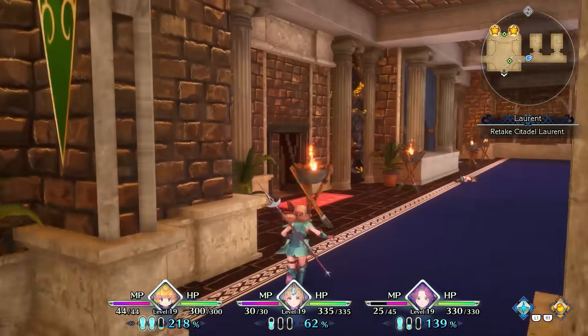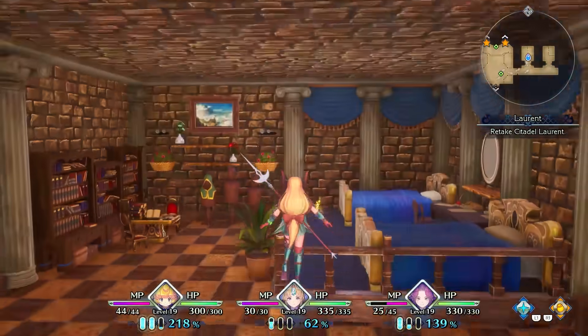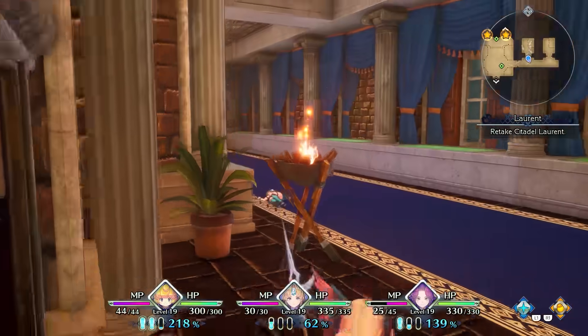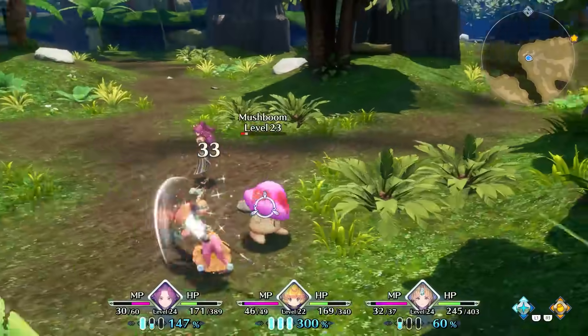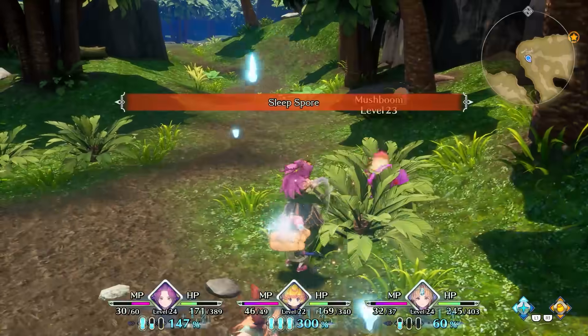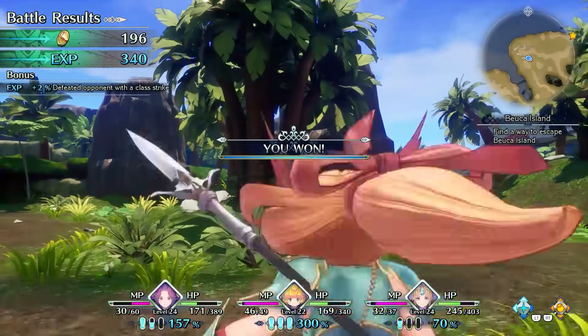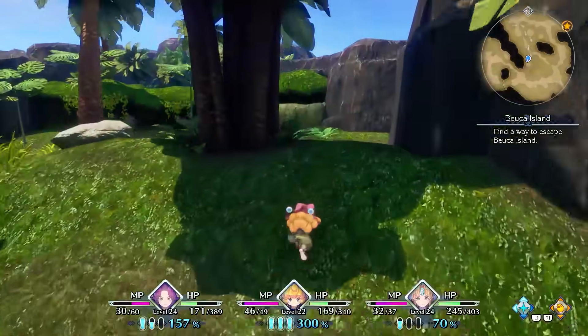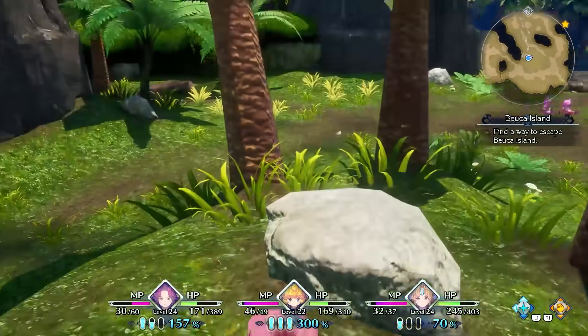Dungeons are well designed and each have a themed layout. At first, I would have considered them to be copied and pasted versions of each other, but the dungeons have other gimmicks that make them unique, such as lava or poison floors. The dungeons and towns were a massive improvement in Trials of Mana. I appreciated the level of detail that went into making each area unique, since the repetitious gameplay could have weighed heavier had they been unmemorable mazes.